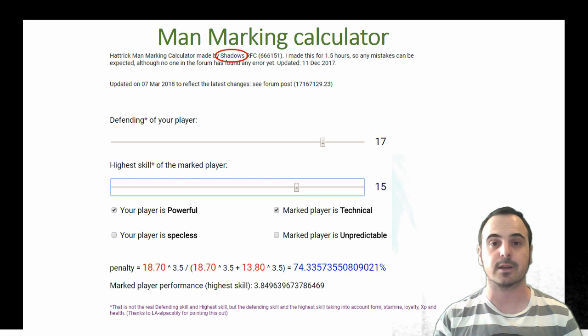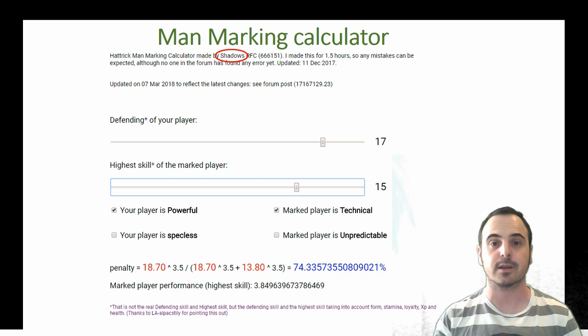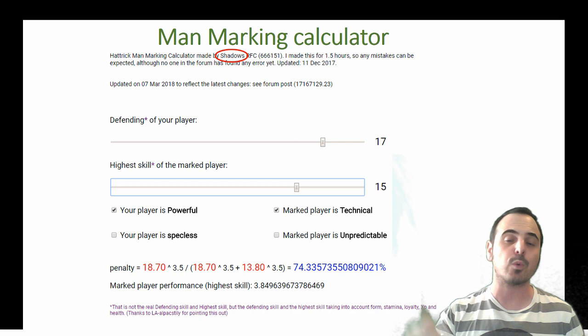So his best skill is 15. Our player is powerful, their player is technical. And voila — the target will lose almost 75% of his skill contribution in this game. You just destroyed him. I will leave the link to the calculator in the description below.